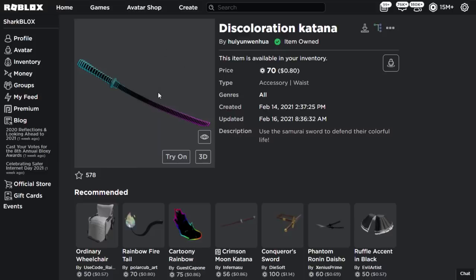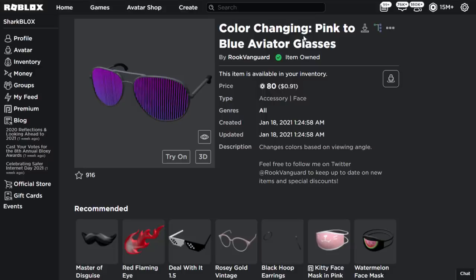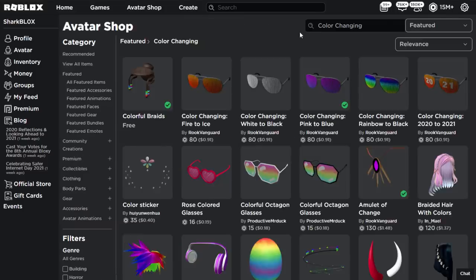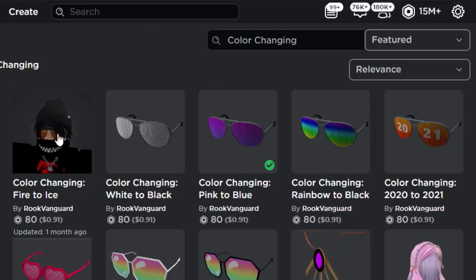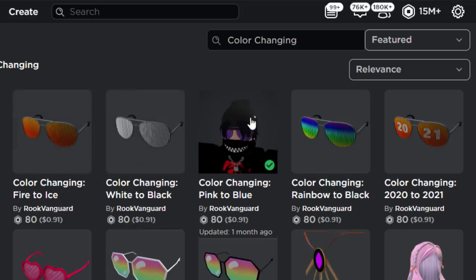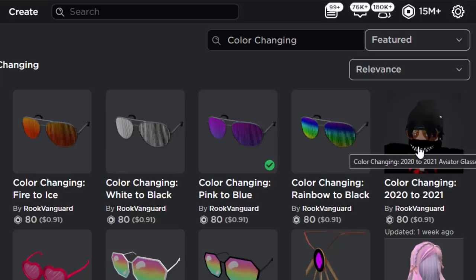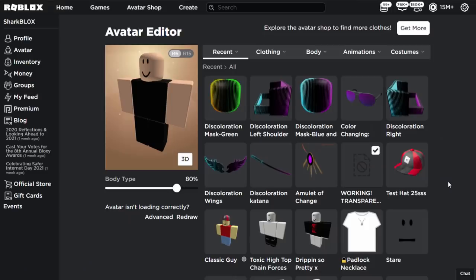We've also got a Discoloration Katana, which is kind of interesting — we'll be equipping that as well. I found some color-changing shades that change from pink to blue, made by the original creator Rook Vanguard. If you type in 'color changing' on the avatar shop, there are actually five pairs of shades in total: Fire to Ice, White to Black, Pink to Blue, Rainbow to Black, and 2020 to 2021.